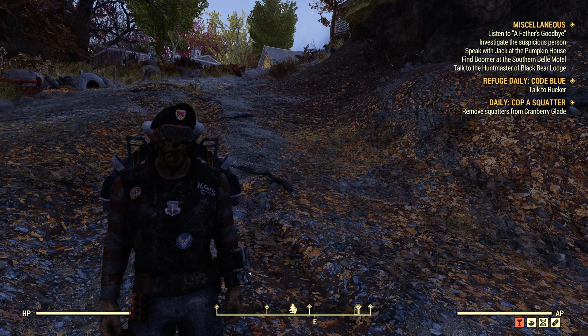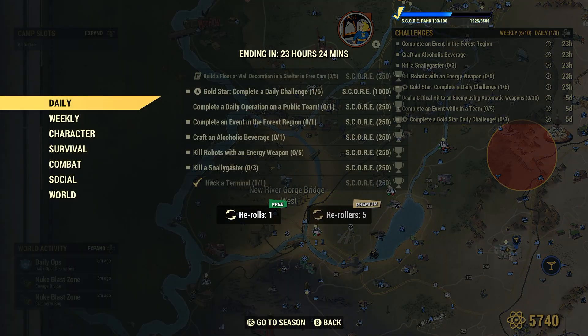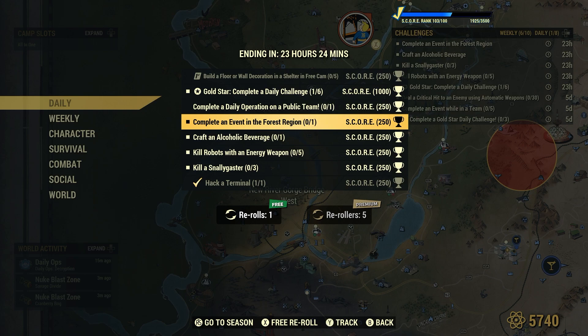Welcome to Fallout 76. This is Jim. Once in a while we get a daily: complete an event in the Forest Region 1 for 250 score. Now I have many videos showing this same daily — sometimes a weekly challenge — doing events across the wasteland. This particular daily is asking for an event in the Forest Region only.